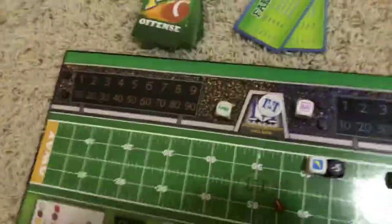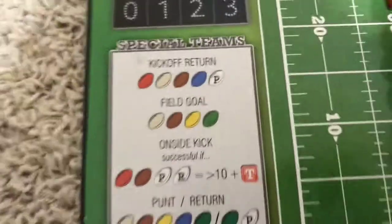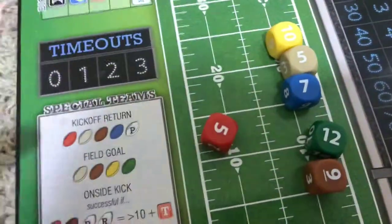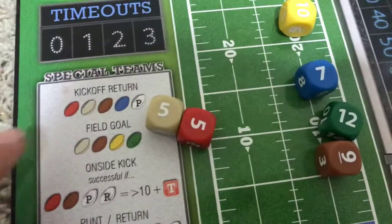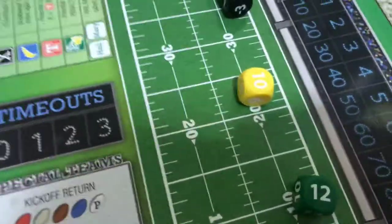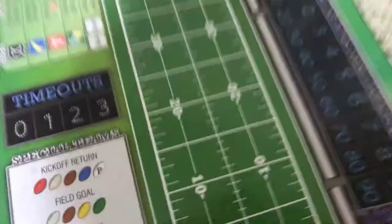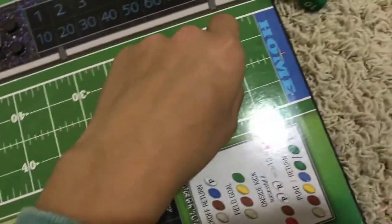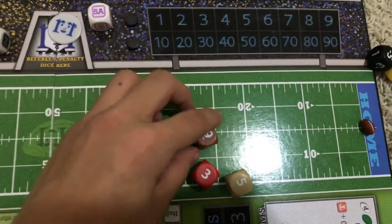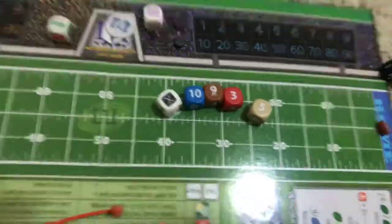So what you'll do to start off is kick off. For special teams, you kick off for the first turn, which we're about to do right now. You get a red die, a white die, brown, and blue — these four dice. You roll them and the result here was 10, 19, 22, 27. The X doesn't matter for this play at all, so you go to 27.